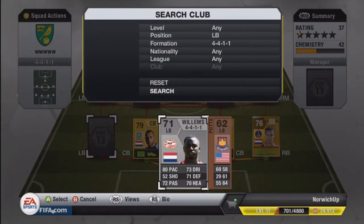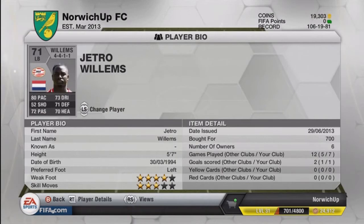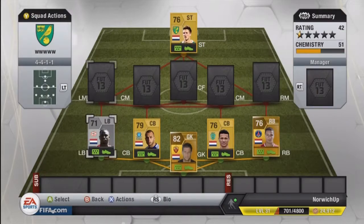The left-back is a silver player, and that is Willems. He's got a 4-star weak foot, 3-star skill, and he's 700 coins, so very cheap. 80 pace, which is very nice to have. He's got good defending, heading, dribbling and passing stats as well, so he's a pretty good player.